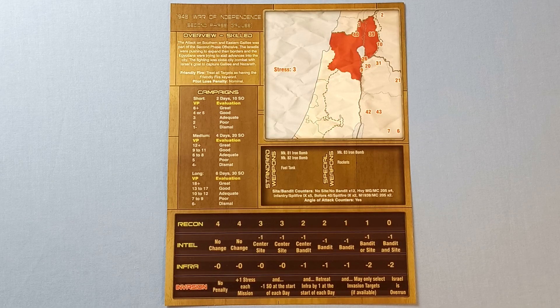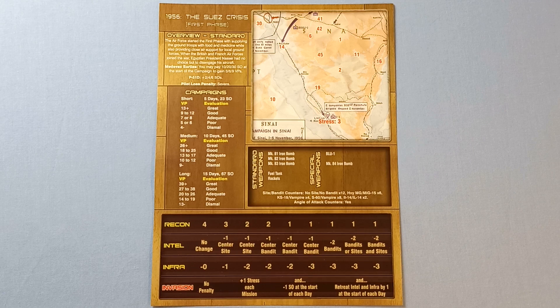There are four new campaign sheets. Here's the first one: 1948 War of Independence, second phase Galilee — this is a skilled campaign. Up next, 1956 the Suez Crisis, first phase — this is a standard campaign.